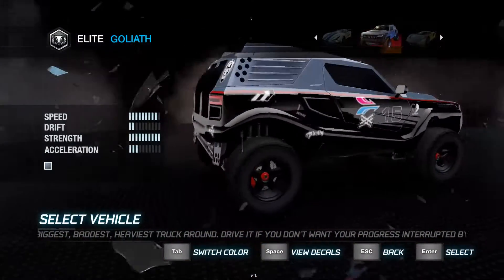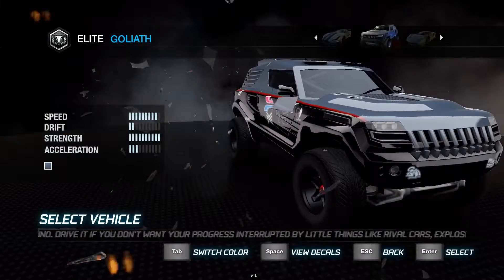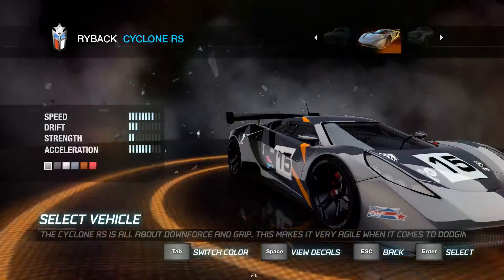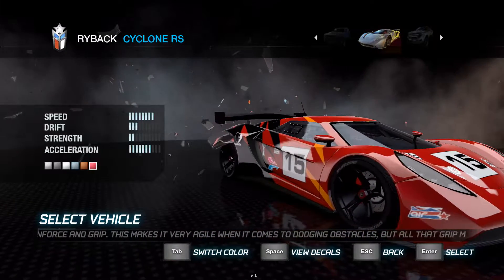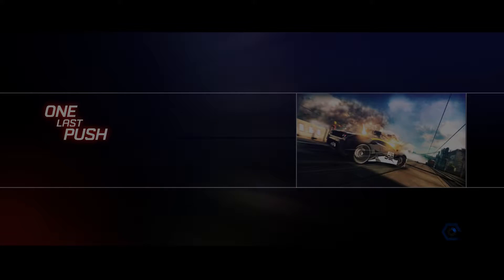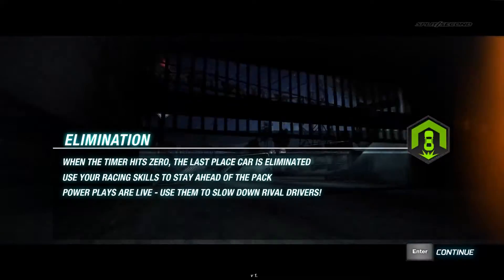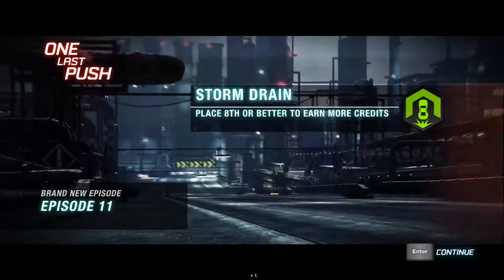The Titan is the biggest, baddest truck in Split Second. It's the only car that comes with two spare tires - a detail the designers took from the VW Touareg, which is a German word. We're going to start off with the Cyclone RS though - the little car that makes a big sound if you go really fast.